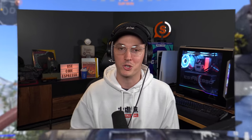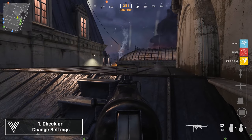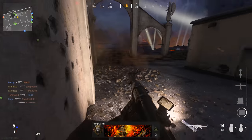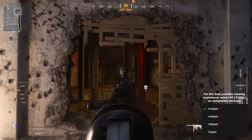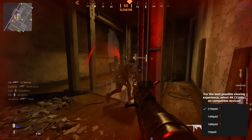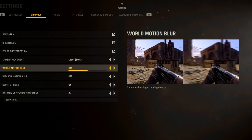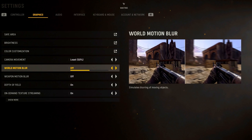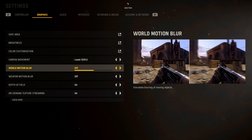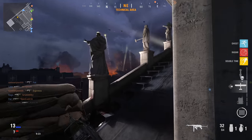Starting basic: when you jump into Vanguard for the first time, I definitely suggest checking out your settings. We'll have a dedicated video breaking down all the settings coming soon, but a short list of things you should always check are your quality settings, sensitivity, controller button layout, and sprint settings. One thing I always make sure to turn off is motion blur — both world and weapon motion blur. It's meant to make the game look cinematic, but in a fast-killing game like Call of Duty, every bit of graphical clarity helps.